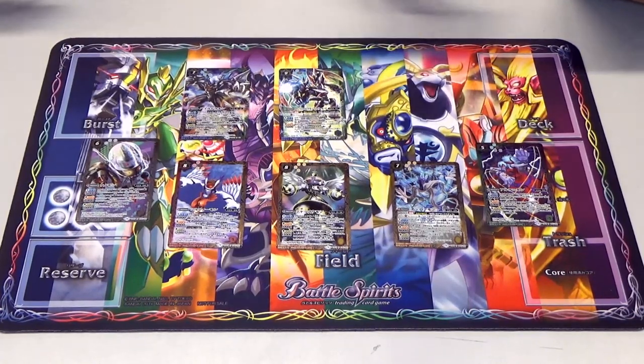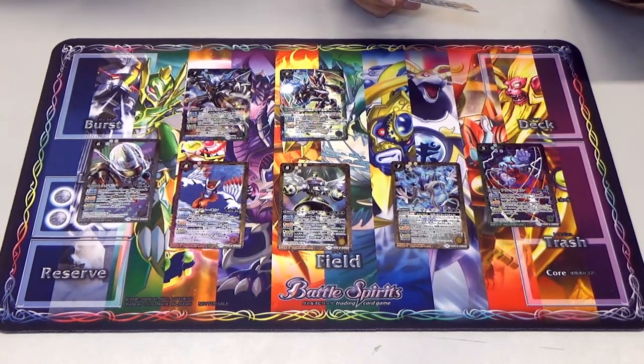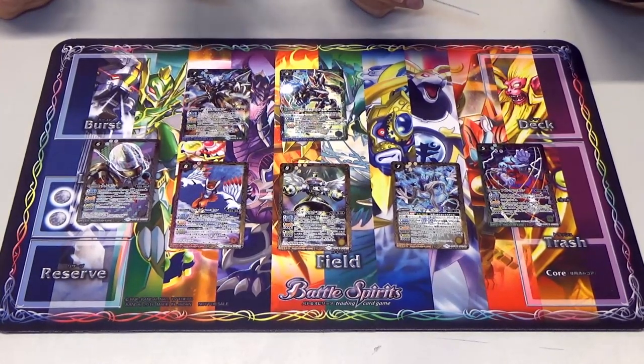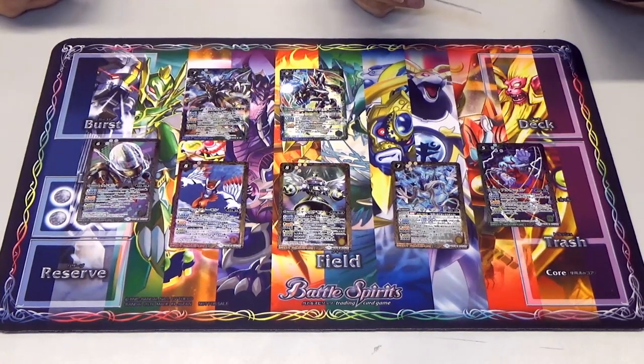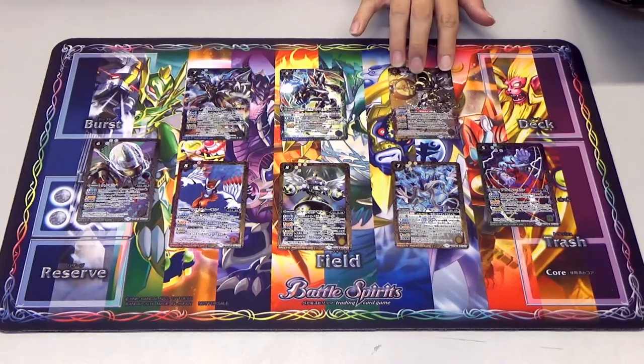Next we have Alphamon - the number 1 seed for the Royal Knights. He has a burst ability: after your life is reduced, return 1 opposing spirit or ultimate to the bottom of your opponent's deck, and draw until you have 4 cards in your hand. After this effect is resolved, you can summon this card without paying the cost. At level 2 and 3, when this spirit attacks or blocks, send 2 cards from the opposing spirit to your opponent's reserve. It encompasses everything - blue, green, purple, and white - it's a rainbow. And as a cost 8 burst that you can summon without paying the cost, it bypasses zero counters and everything that prevents summoning without paying. After all, he is the first seed of the Royal Knights. He's Alpha AF.